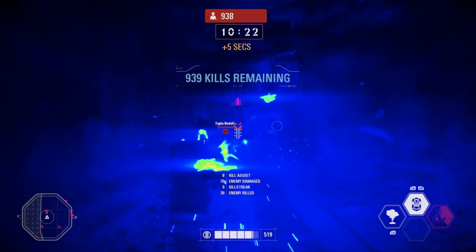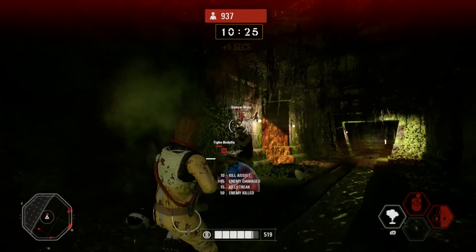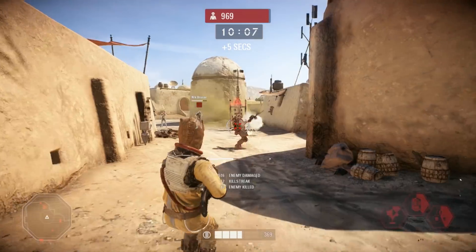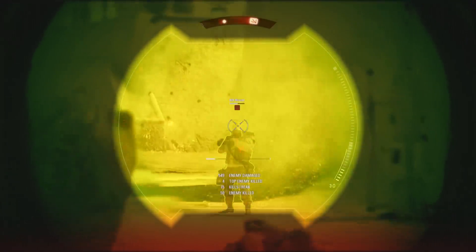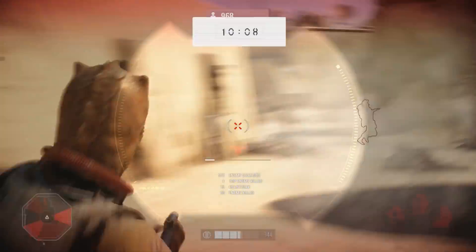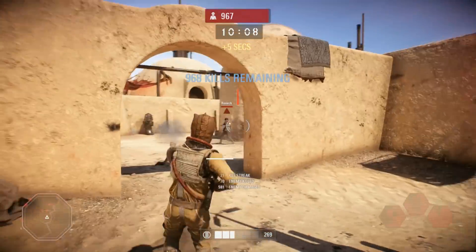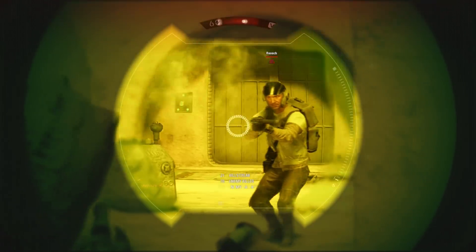Bossk is also practically useless in Heroes vs. Villains, as none of his powers make him all that useful in that game mode. His gun is supposed to be a long-range sniper gun, but it's very inaccurate and a little hard to use. I don't think they missed the mark by much with Bossk — a slight buff in some areas should make him a much more enjoyable character as the game progresses.